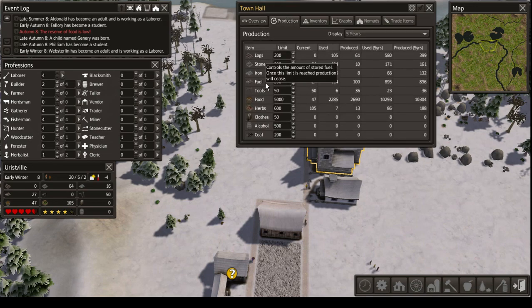One of the most important things about the town hall is this production window, and most importantly this food production here, because it tells you exactly how much you produce and how much you used. Which means you can easily see if you're doing well. We're actually producing a tiny surplus — oh no, actually we don't. We used more than we produced, so we are kind of in trouble and we might want to rectify that as soon as possible.